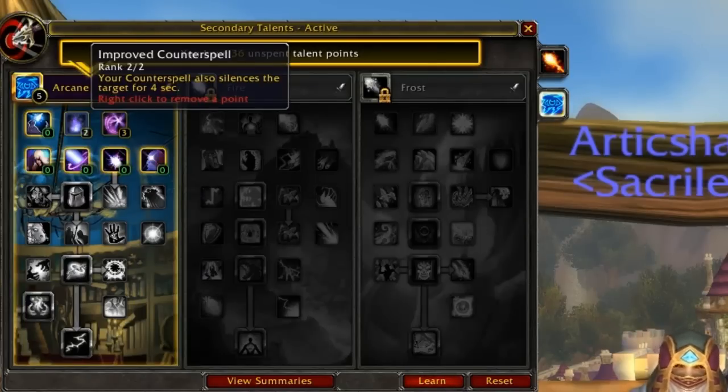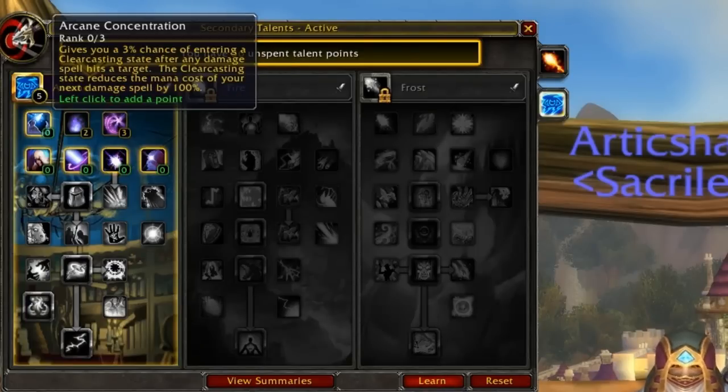Improved Counterspell adds a silence effect to your counterspell — very nice. If you fail to get the counterspell off at the appropriate time, it will still silence them for 4 seconds. You can also throw it on before they even start casting a heal, so you can be a little preemptive. We also have Clear Casting, which allows us to shoot off free spells 10% of the time — not bad, especially with Mana Adept.